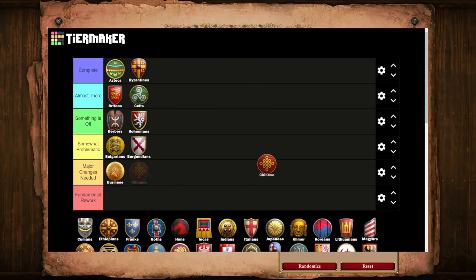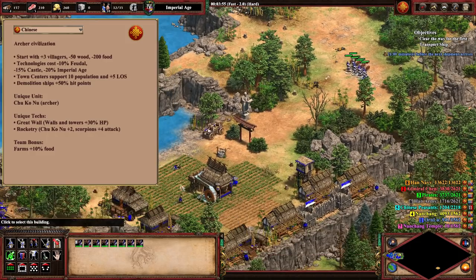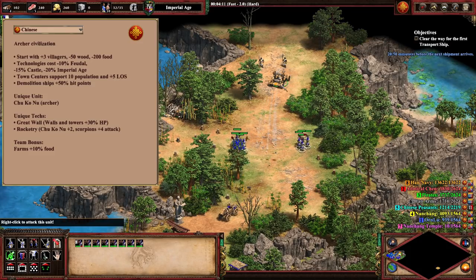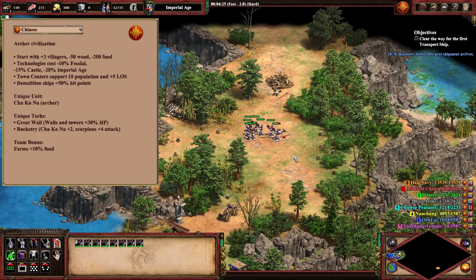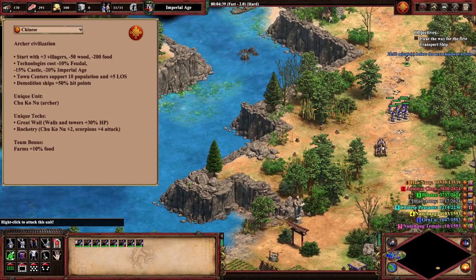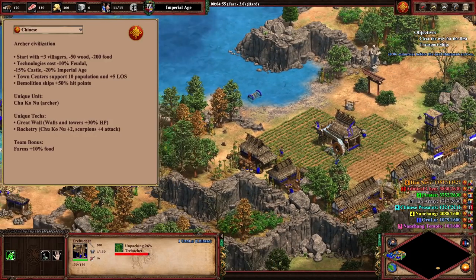We just keep on rolling with these Age of Kings civilizations, as our next entry is going to be the Chinese. Although Chinese are undoubtedly a very powerful civilization in a ton of situations, I do believe they possess notable weaknesses, have a clear and unique design, and I don't think they need any changes — so we're putting them in the Complete tier. For myself and I believe most players, the first thing that comes to mind with Chinese is their start. Opening the game with double the standard villagers, but at the cost of all of your food and a quarter of your wood, makes things interesting, to say the least. A big factor in the rise and success of Chinese over the past four-ish years has really been the increased consistency in map generations, as well as them gaining the old Teuton bonus of extra TC line of sight.